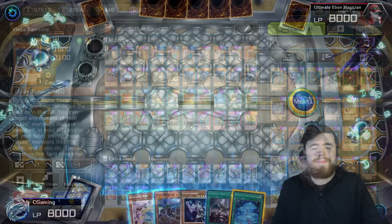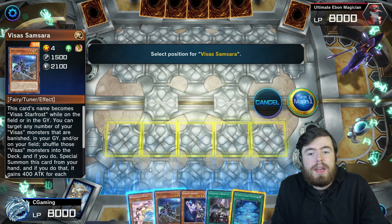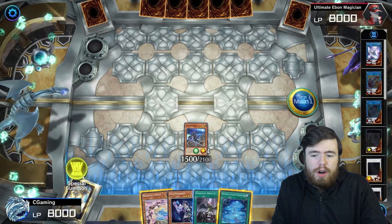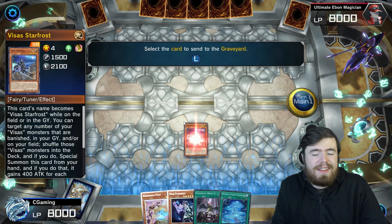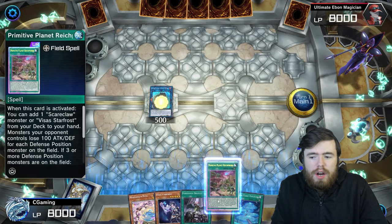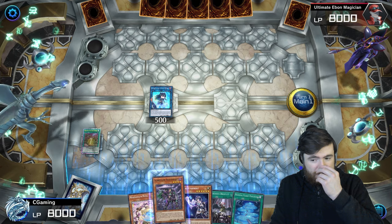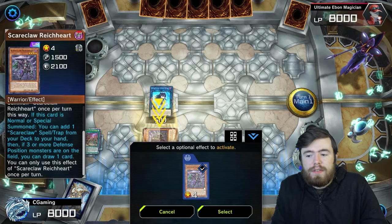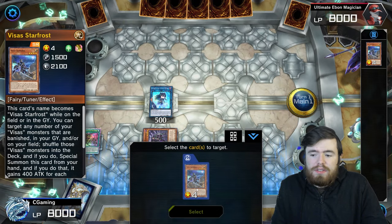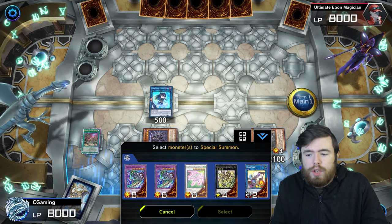Getting into our one-card combo — we're going to pretend as many extra cards in hand aren't here as possible and start by normal summoning Visas Samsara. First, link summon into Scarclaw Lightheart, whose name is treated as Visa Star Frost on field. Use Lightheart to search Primitive Planet Rikephobia, activate it, search Scarclaw Rikeheart, special summon Rikeheart, then grab Scarclaw Rival from deck. Use Rival to bring back Visas Samsara from the graveyard.